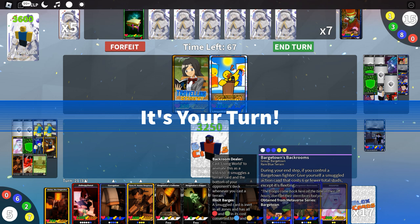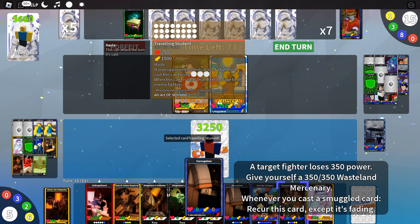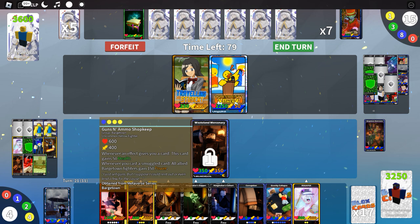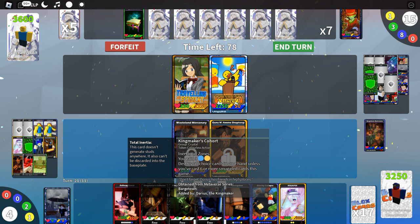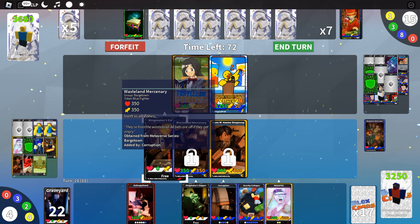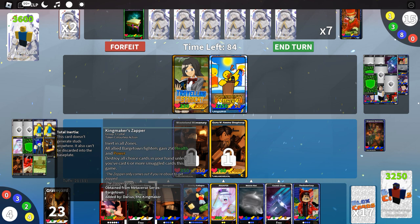Play Barge Town Back Rooms and take away the power of the Traveling Student. Cast Wasteland Mercenary, then Guns and Ammo Shopkeep. Use Keymaker's Cohort: destroy, you gain three. We can cast all three of those. Obliterate the three bottom cards of our opponent's deck. Cast Kingmaker Zapper — destroy all allied Barge Town fighters, gain 250 health and power. Boom boom boom!